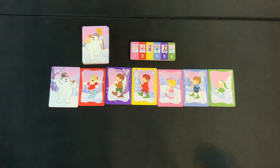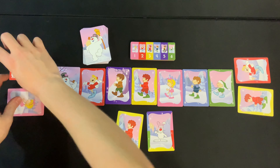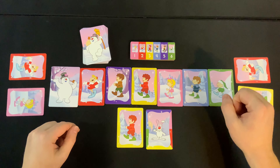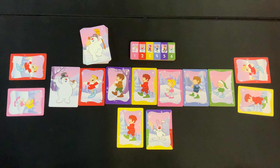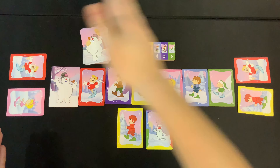If you're playing a three or four player game, everyone gets two cards placed face up in front of them. In a two player game, both players start with three cards instead. The youngest player goes first, and then play moves to the left clockwise for the rest of the game.